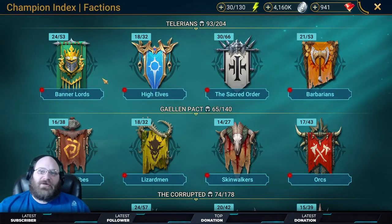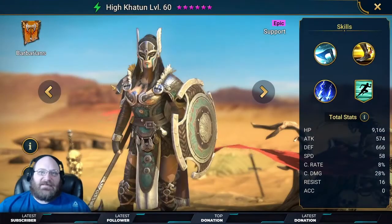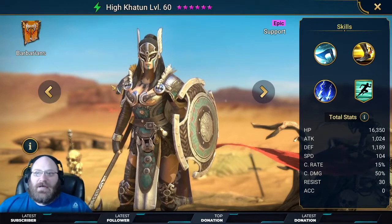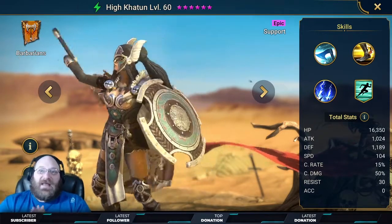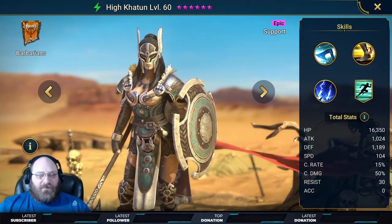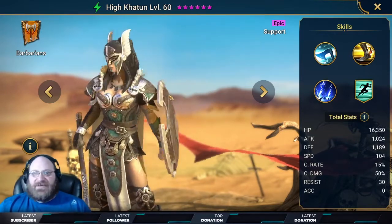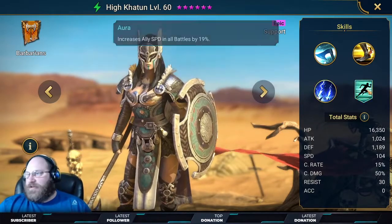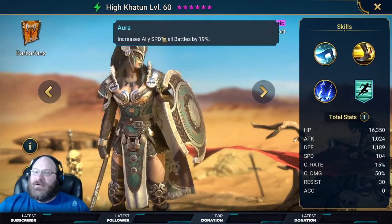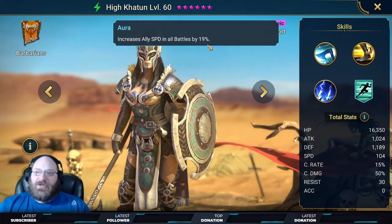They're in no particular order, though I want to start with probably the one that everybody's going to have. You get her as your daily login reward when you first start the game, and that is Heikatoon. Heikatoon is far and away one of the absolute best speed leads, especially as you move through mid-game. Her aura is 19%, which is pretty good — there is better, but it works in all battles.